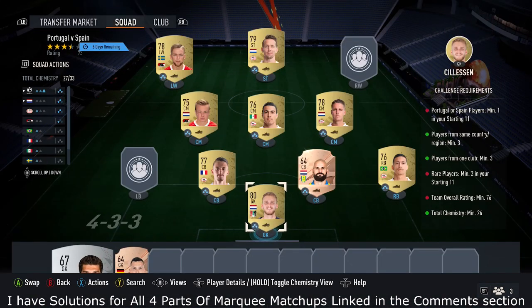To get the chemistry, what you want to do is pick up nine players from the same league — that's how you're going to start this team off. Go into La Liga, just nine players from the same league to fill the team. You'll get the chemistry, and with these cards being common golds, that works well.